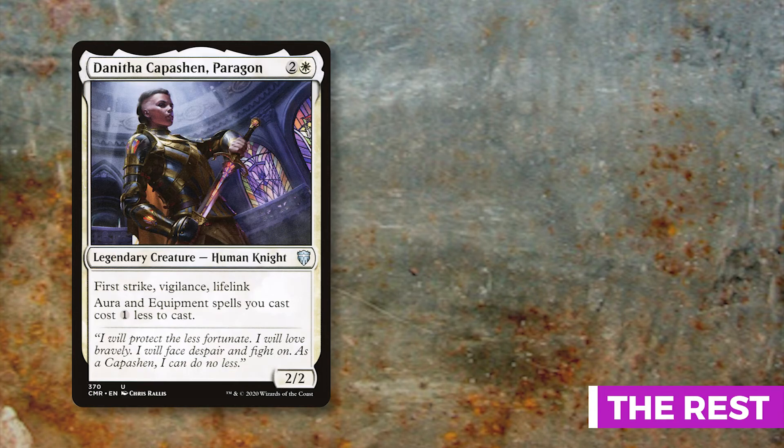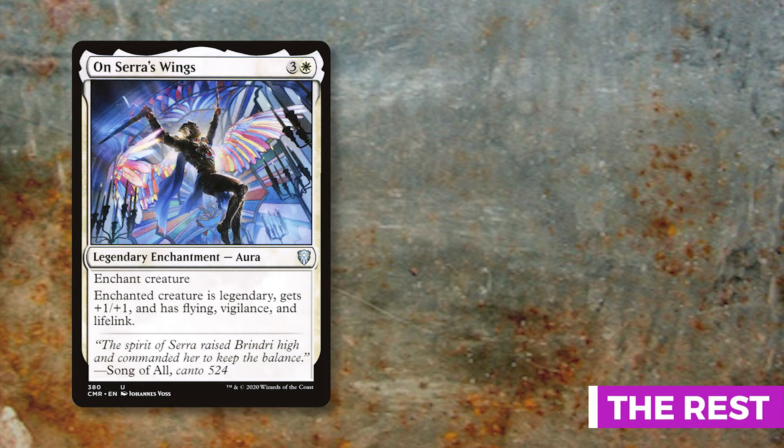Danitha Capashen, Paragon gives all equipment and aura spells one less mana to cast, and has first strike, vigilance, and lifelink herself. On Sara's Wings gives the enchanted creature plus one plus one, flying, vigilance, and lifelink — giving Zurgo flying for evasion plus vigilance so he doesn't tap when attacking, and you gain at least eight life off his swing. Very strong overall.